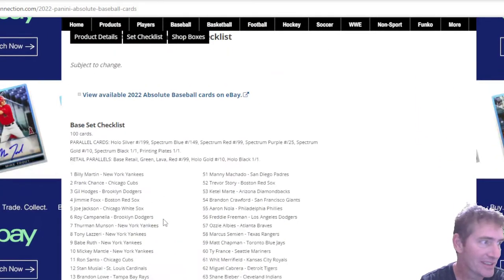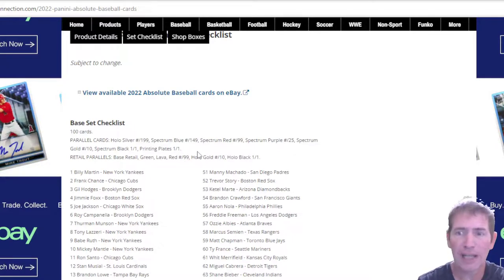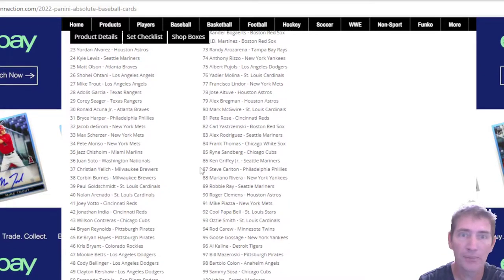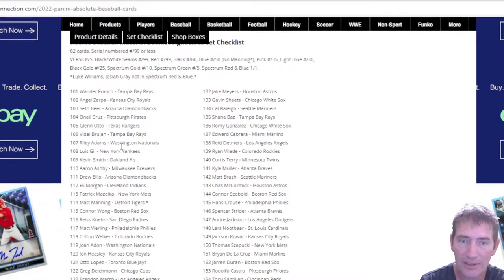Here's where you see the retail parallels — you get your base retail, your green. On these blasters you get like six green in a blaster and you're guaranteed on average two lavas as well. So on average you're getting six green and two lavas, and you can also get red numbered on the base. Last year I don't think you could get any base numbered cards out of retail — it was just green. Now you've got red numbered to 99, a holo gold numbered to 10, a holo black one-of-one. Sweet — way to up your game, Panini!